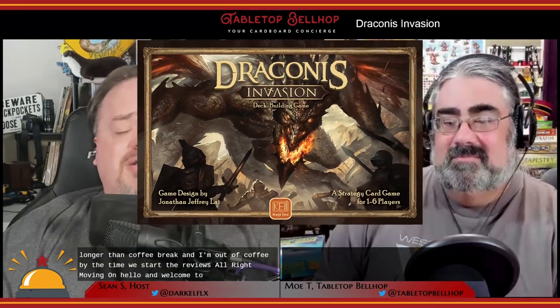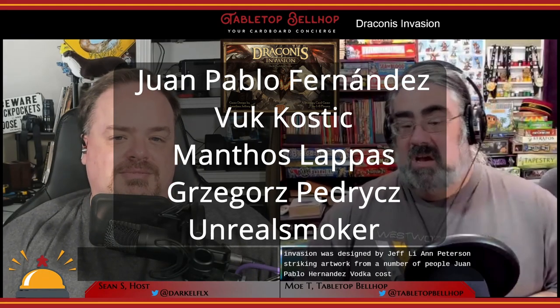Hello and welcome to our detailed look at Draconis Invasion, a fantasy deck-building game with some interesting new twists. Thank you Jeff Lai and Keggy Games for sending us a copy of this game to check out. Draconis Invasion was designed by Jeff Lai and features striking artwork from Juan Pablo Fernandez, Vuk Kostich, Manthos Lapis, Lagosh Pedrich, and Unreal Smoker. It was published in 2016 — I think it's KEJI because they always put it in capitals, maybe it's Keggy — after a rather successful Kickstarter.